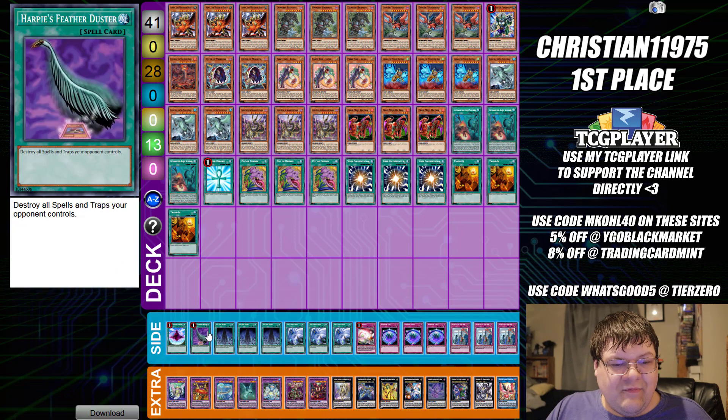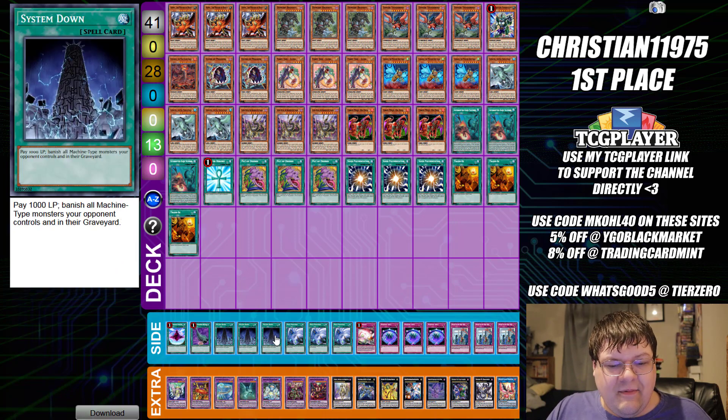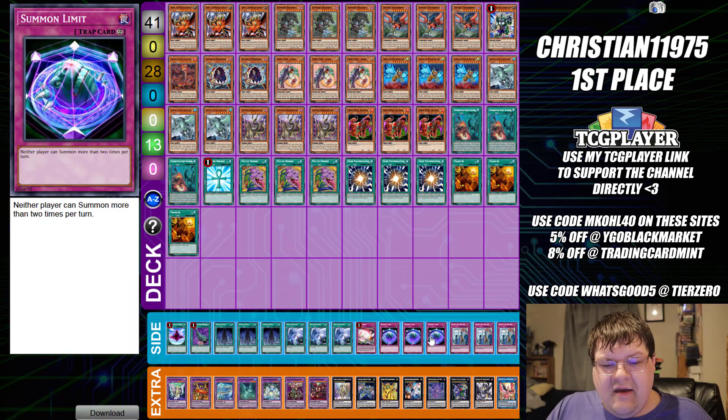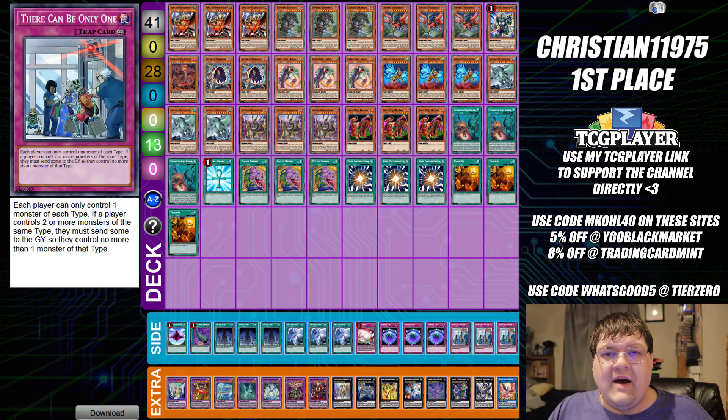Side deck here we have one Dimensional Fissure, one copy of Harby's Feather Duster, triple copies of System Down, triple copies of Twin Twister, one Red Reboot, triple copies of Summon Limit, and triple copies of There Can Only Be One. Wrapping up Grand Manju for everybody.